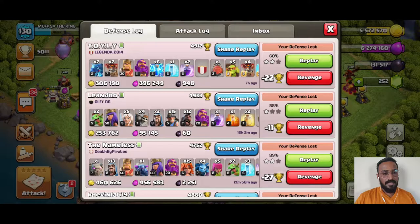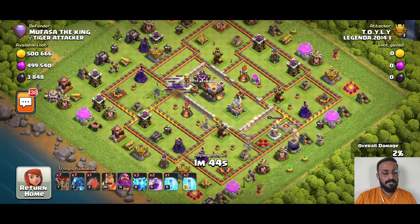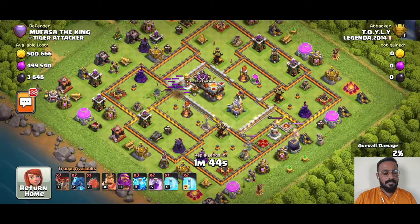Let me show you another replay — this is another favorite: E-drag zap. He's taken out one air defense. What he was trying to do is take out the air defense and the air sweeper, but the building is placed in such a way that it tricks him into zapping the air defense in a way that won't harm the other defenses like the mortar and wizard tower. He was trying to reach the air sweeper, but because it was smartly placed it was not affected, so he lost that element of surprise for himself.